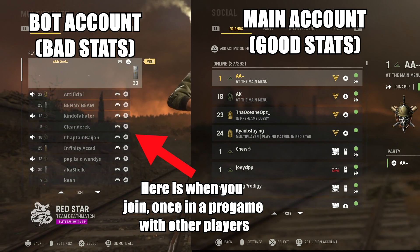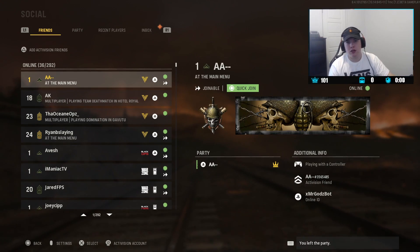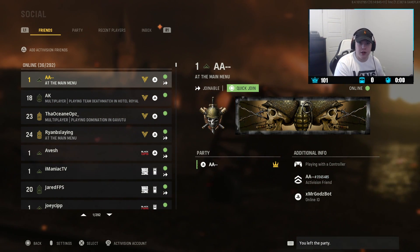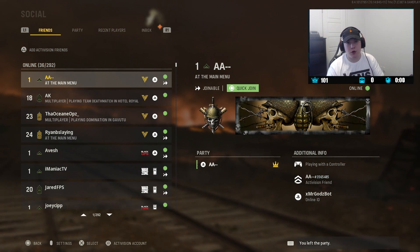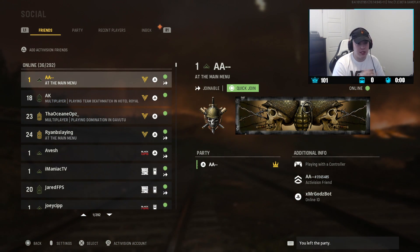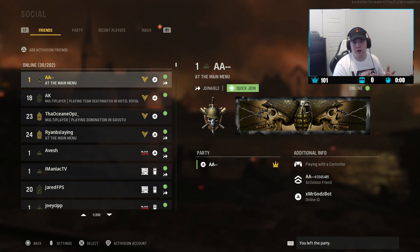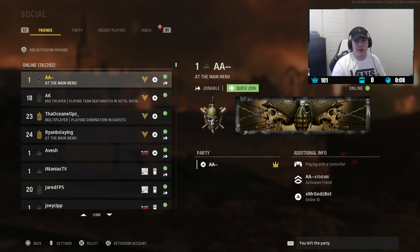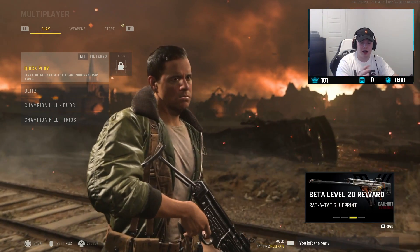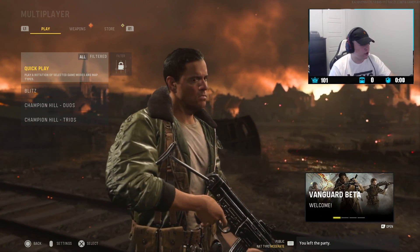Your main account doesn't want to join yet — wait until your bot account falls into a lobby with other players. Once you're in the pregame lobby — not the matchmaking queue, but the actual pregame lobby where you can see the map, the game mode, and the countdown — that's when you join on your bot account with your main. I'm putting both perspectives on screen now. Click quick join as soon as he's in the lobby. How it works: your bot account has low stats, so the lobby is filled with low-level players, and your high-KD main account joins in. After the game you don't need to dashboard or do anything special — it only affects the bot account.